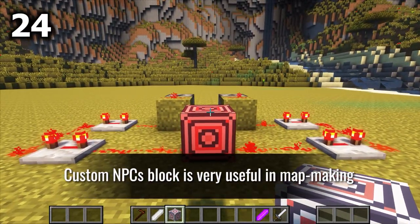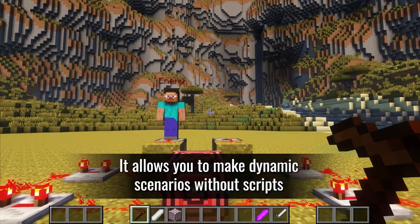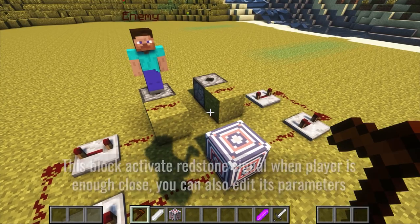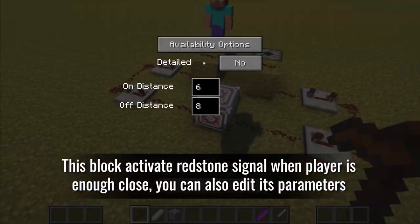The Custom NPCs block is very useful in map making — it allows you to make dynamic scenarios without scripts. This block activates a redstone signal when the player is close enough, and you can also edit its parameters.